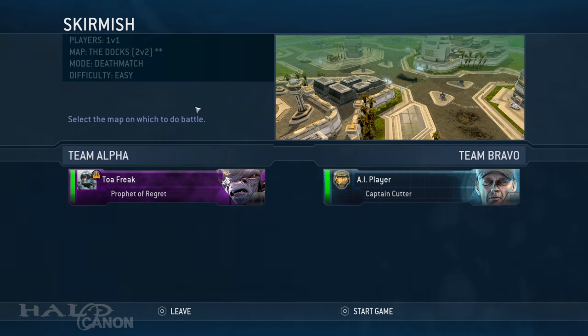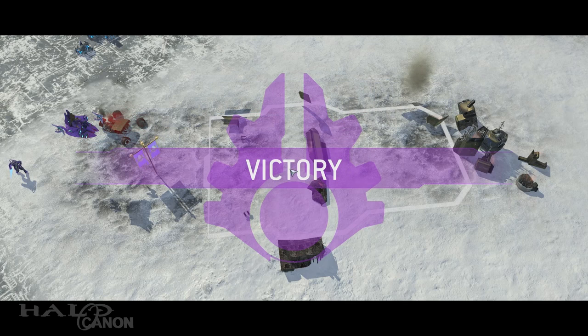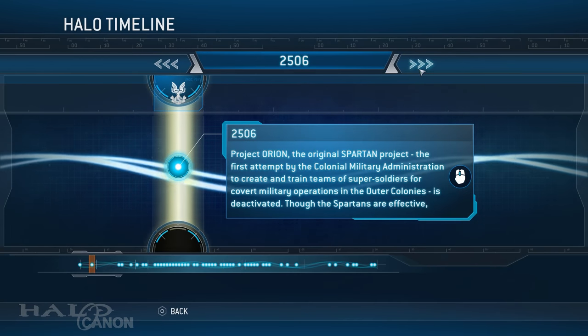It took about half an hour or so to unlock the remaining timeline events this way. When you're finished, you'll get an achievement letting you know, and you'll be able to view the complete Halo Wars timeline.